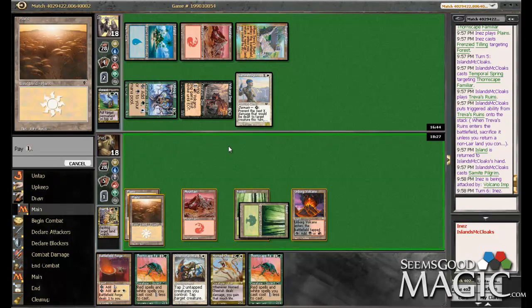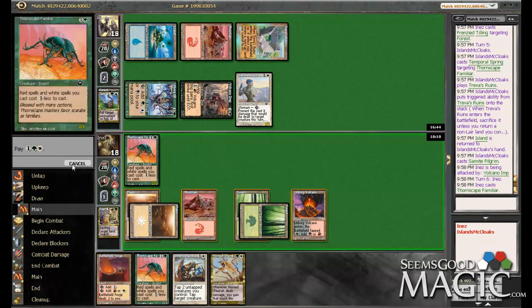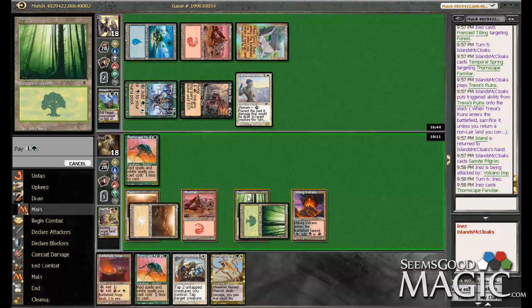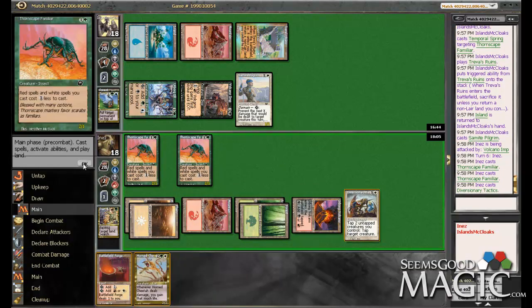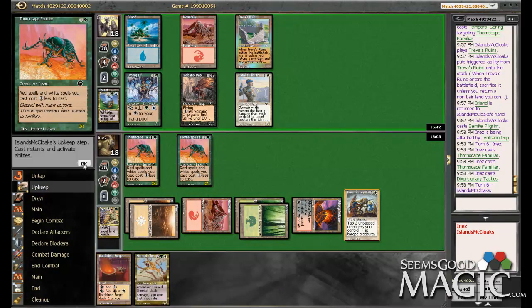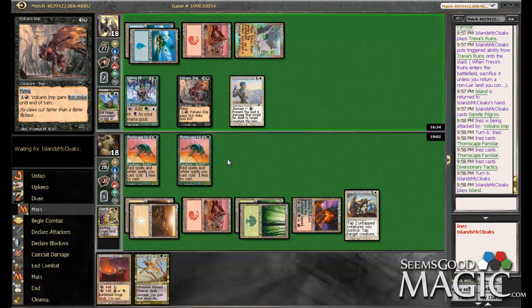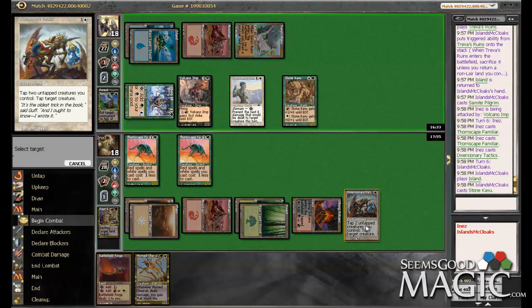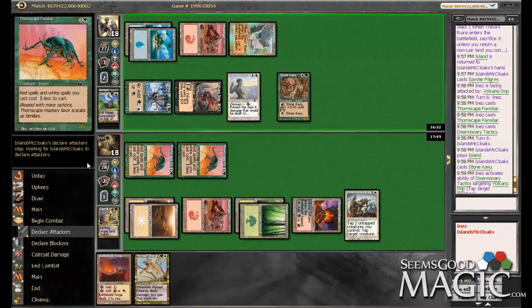I'd rather get the Cheetah out. Are we getting in there with either of them? He stops the damage with the pilgrim. The Horned Cheetah is no good until we tap them, and Tactic will let us. So do we tap the Volcano Imp and let him attack with the pilgrim? Because then we can swing back — and we're not going to block him anyway. Let's just tap this guy. Hopefully we draw a creature off the top or something.